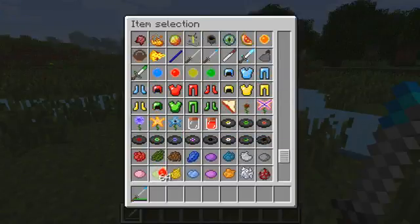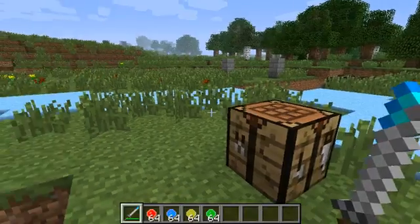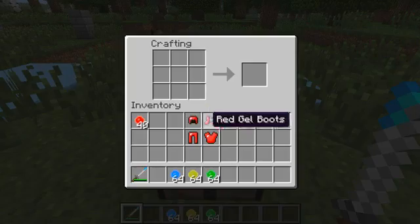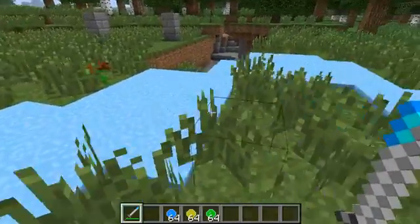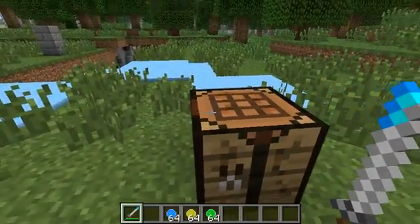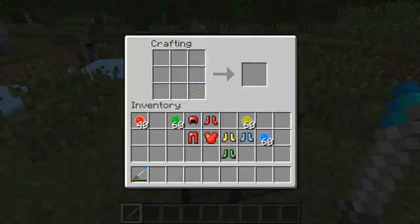That's it for the new slimes. Now let's look at some items. As you can see, we've got four different colored gels — there's also an orange gel. You can make armor sets with these gels: orange, blue, green, and yellow sets. The boots of each set have a special bonus — the red boots make you immune to fire and lava, the blue ones make you immune to fall damage, and the yellow ones make you immune to drowning. I'm not sure what I'm going to add to the green ones yet.